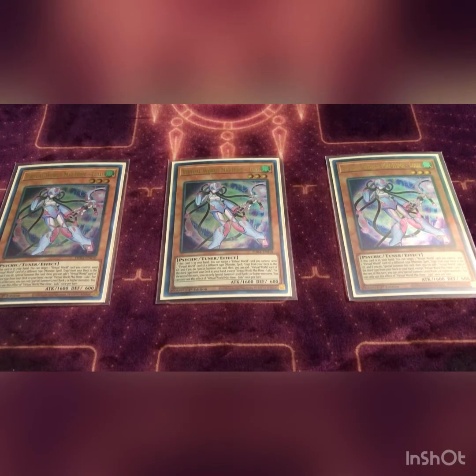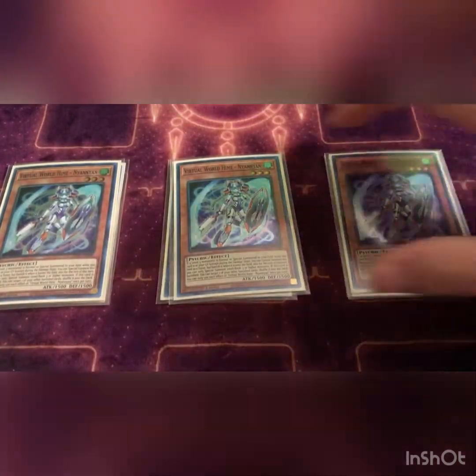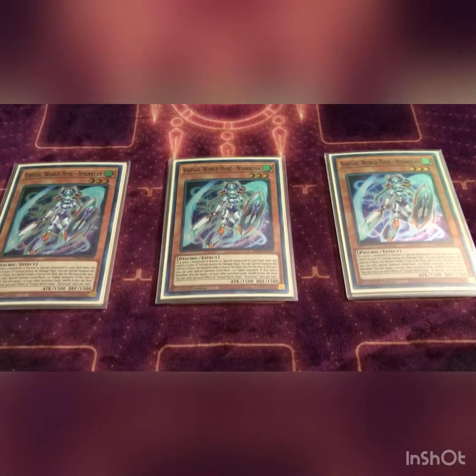Then we play three Nyan Nyan. If a level three monster is normal summoned or special summoned to the field and this card is in your grave, you can special summon this card and it becomes a tuner, but it's banished when it leaves the field. When banished, you can target one other monster card and shuffle it back — so basically if you have another banished Virtual World card you can recycle it. Pretty good.